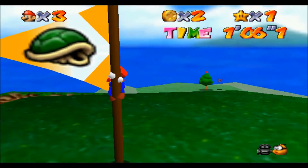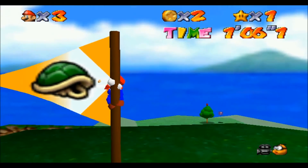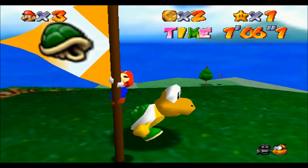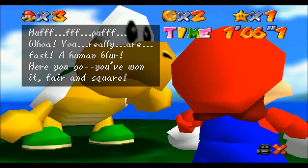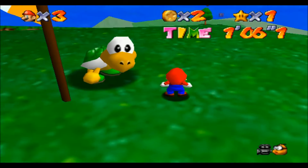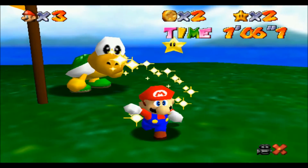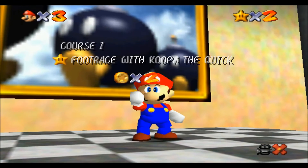Oh, look at Mario doing that handstand. Pole dancing Mario. Do you like this? I'm going to drop the money. Someone give this man dollars. Let me see some blue coins out of you. Oh boy. Hey, how's it going, Koopa the Slow? We beat you, you slow poke. Puff and puff. You really are a human blur. Here you go. You've won a fair race. You called me a square. I'm Koopa the Quick. I got to lay off the cigarettes. I can't run quite as fast as I used to. I'm huffing and puffing like a choo-choo train.